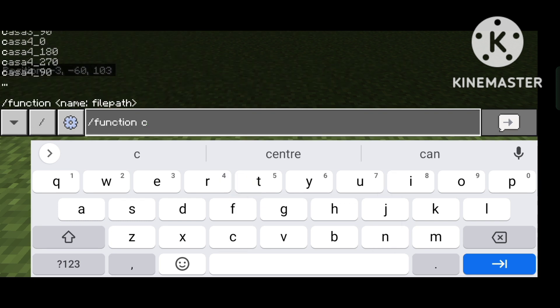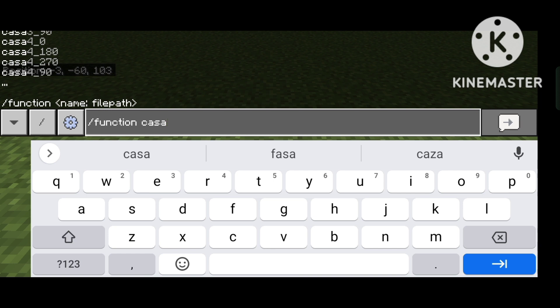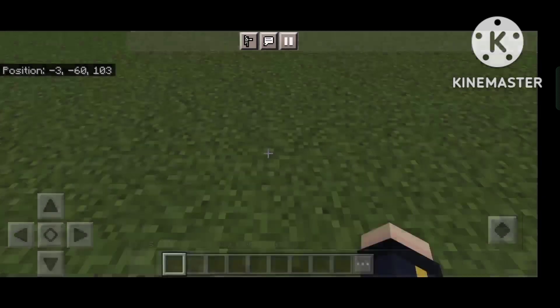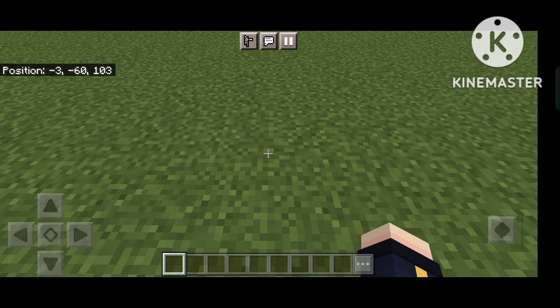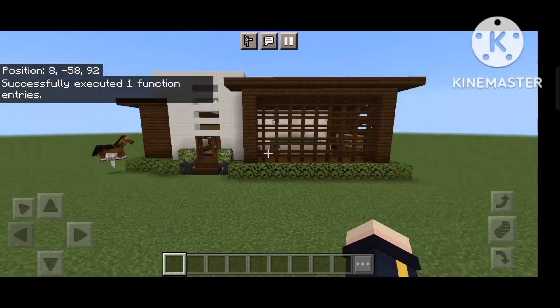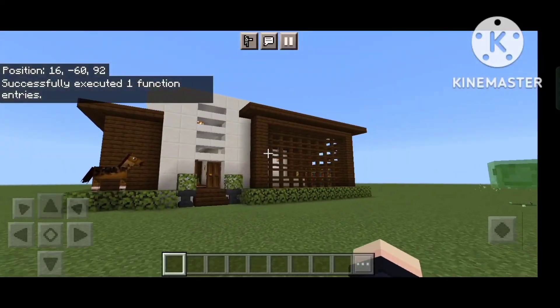I want to show you a car, then a world. I'm going to install some of the objects here. I can show you your apartment, and I can show you a mansion. It's a bit of a good place.